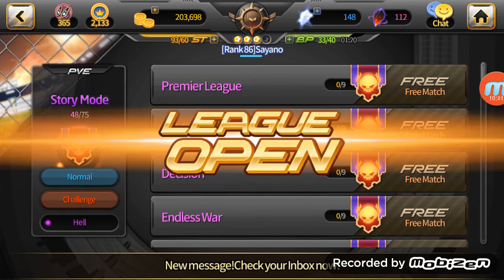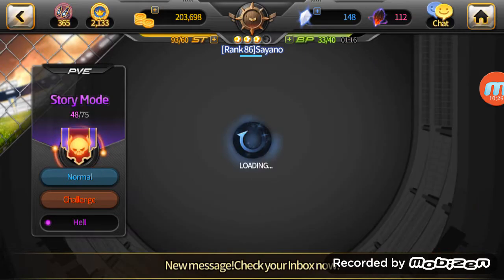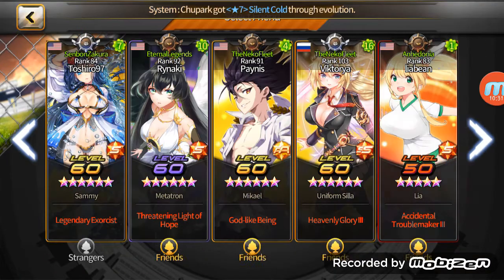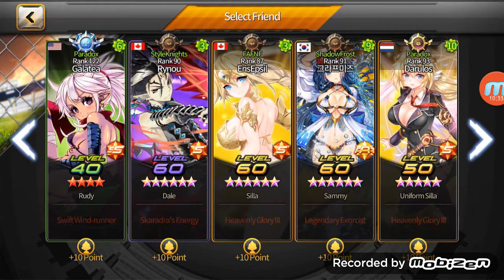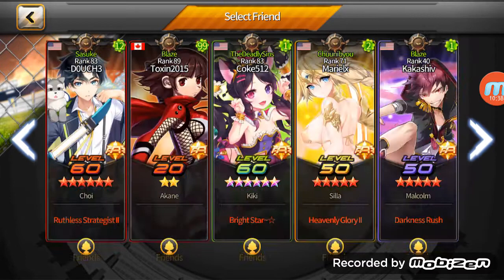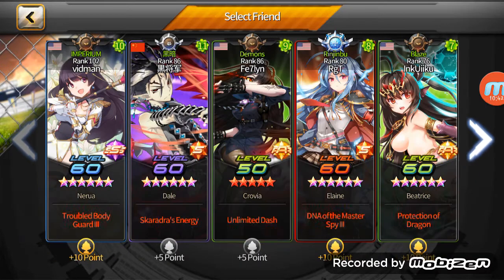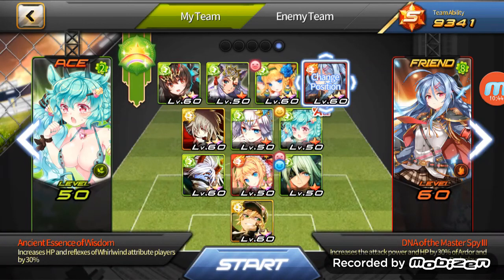I'm just gonna do a quick demo of Kai and his leeching power right here. I'll take Elaine — Elaine is also the most broken totem in the game right now. She's just amazing.